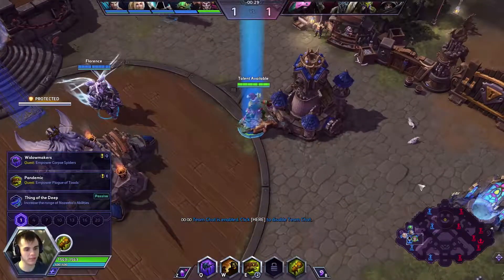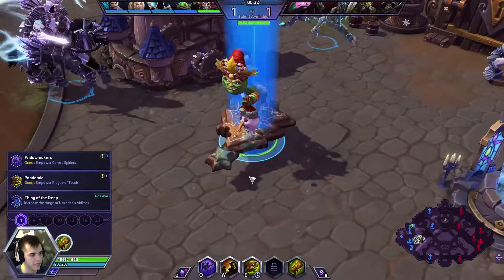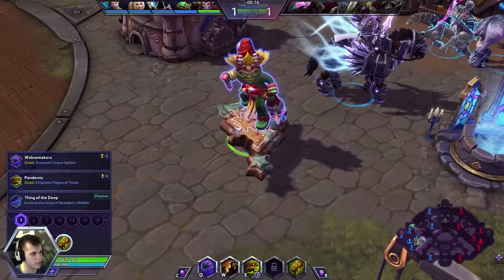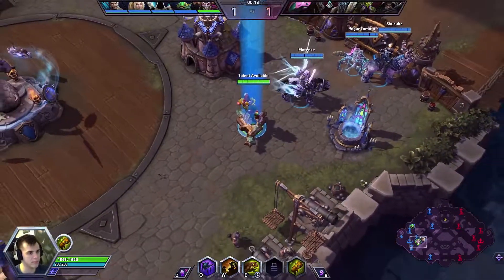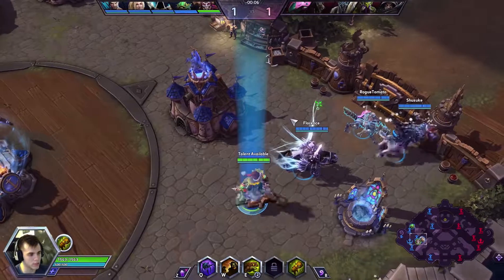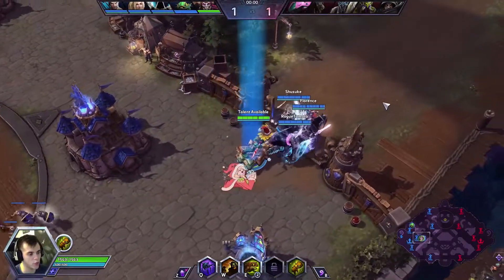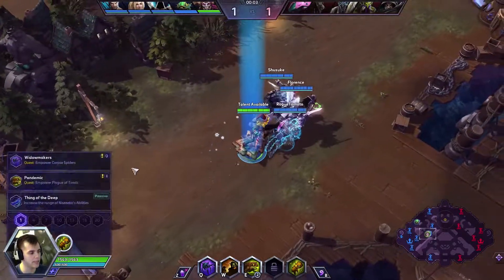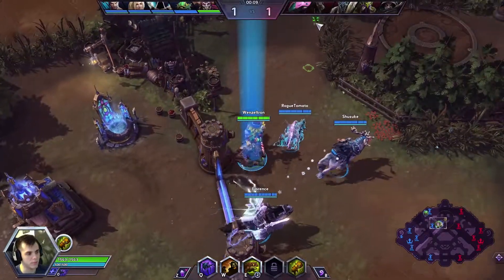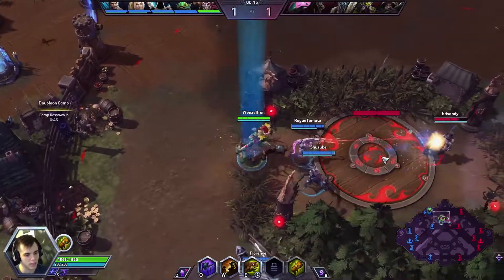Alright, we've landed on Black Hearts Bay — not a terrible map for Nazeebo. I love the skin and mount combo: the moldy cookie with the Gingerbread Grinch skin. Looking at the enemy team, they have a D.Va, Greymane, Arthas, Zul'jin, and Raynor — they don't have a support. Even though they will be diving me, I don't think toad build is my choice. I'm going with Widowmakers at level one, gonna throw spiders on the fools.